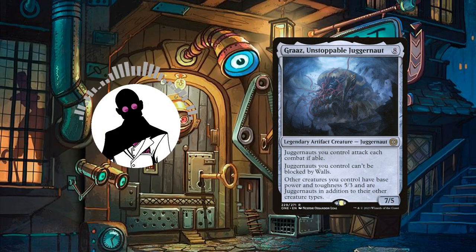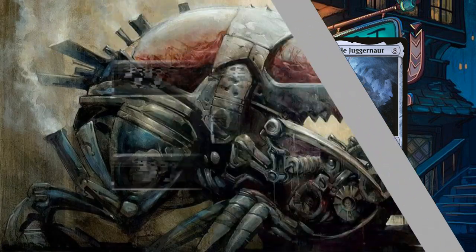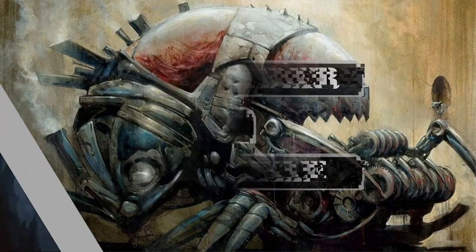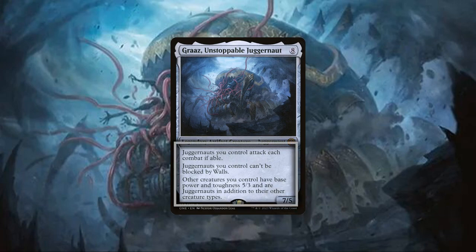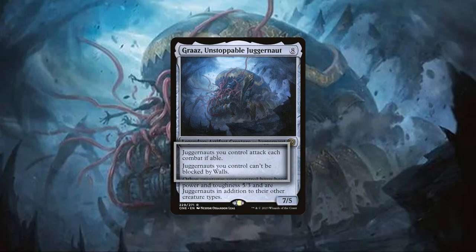So with that out of the way, let's start by taking a look at the commander and play style. Graz Unstoppable Juggernaut is a 7/5 artifact creature juggernaut that costs 8 and has the following abilities: all juggernauts we control must attack each combat if able, can't be blocked by walls, and all other creatures we control have base power 5/3 and are juggernauts in addition to their other types. Breaking down its core stats, Graz is sporting a massive CMC.